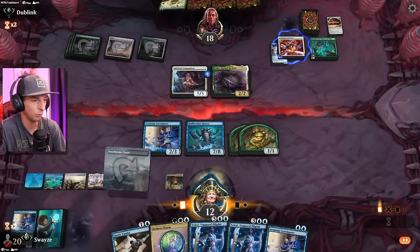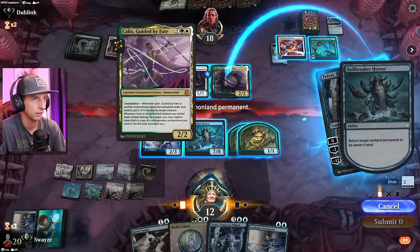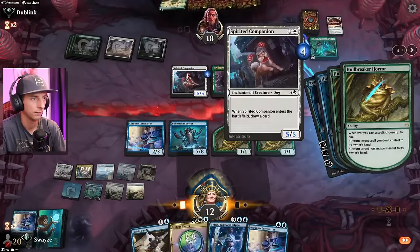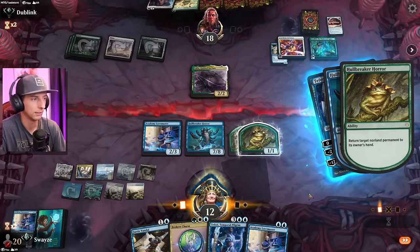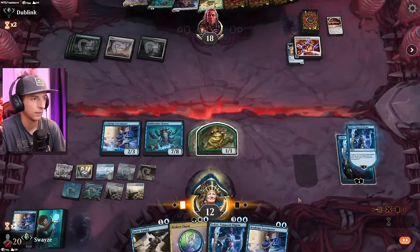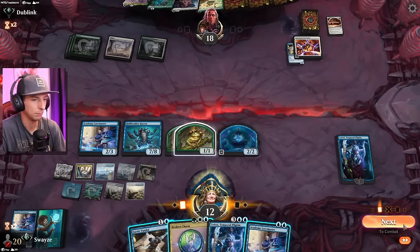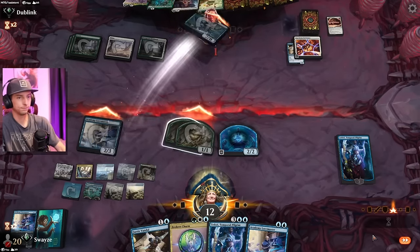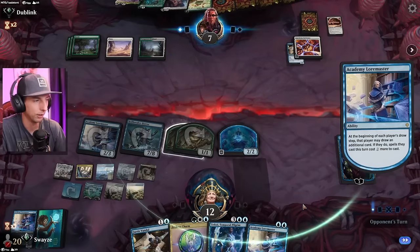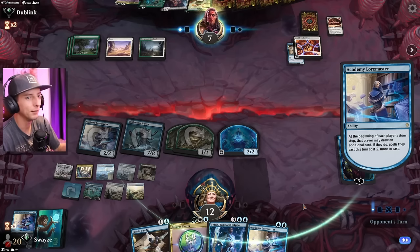We're going to actually decline one more time because I'd like to play the Teferi out here — just for funsies. Bounce three things. Seems fair. And we'll just play this at instant speed. Seems good. Everyone get in. It's a party now. Everyone's invited. Once the train's moving, you can't stop it.